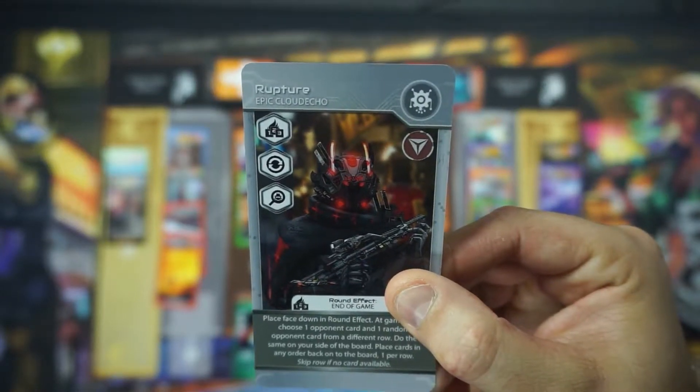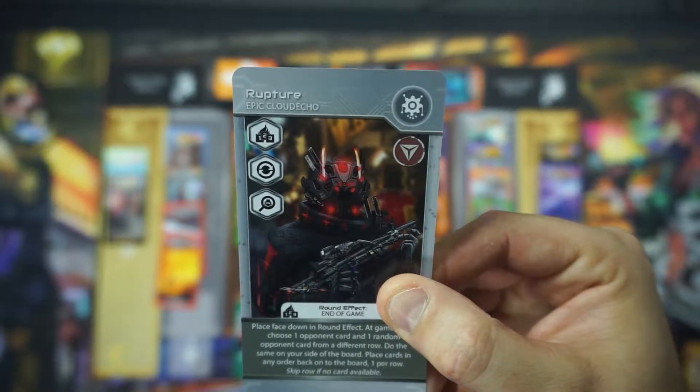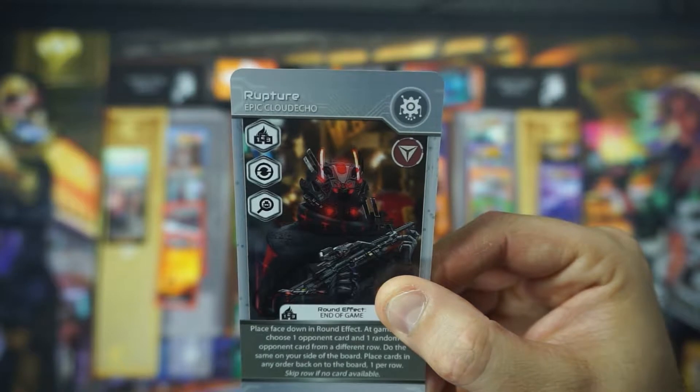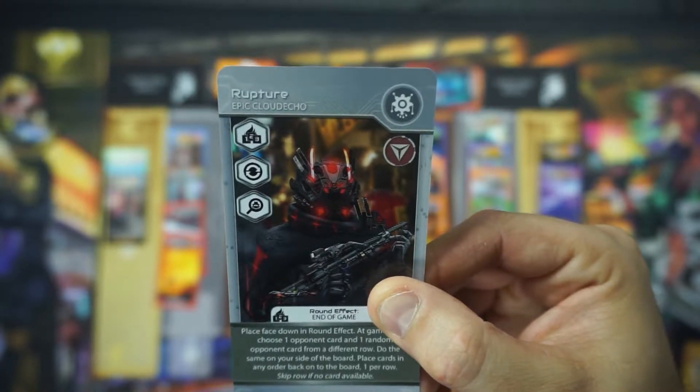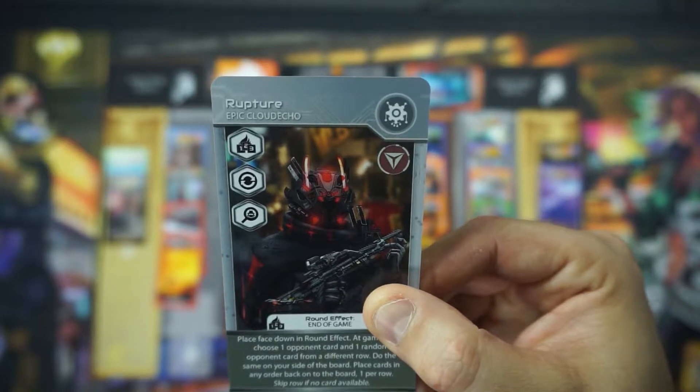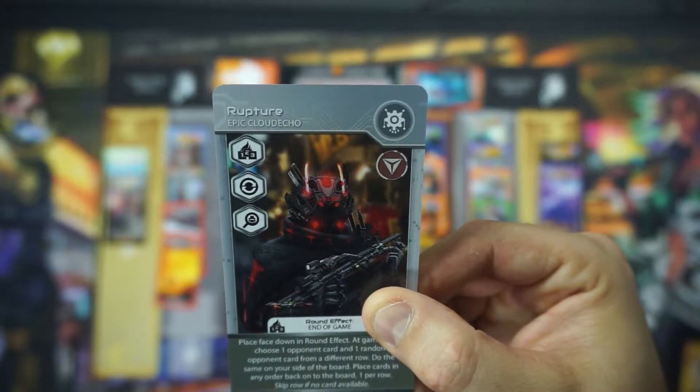Rupture. Place face down and round effect. At game's end, choose one opponent card and one random opponent card from a different row. Do the same on your side of the board. Place cards in any order back onto the board, one per row. Skip a row if no card is available.